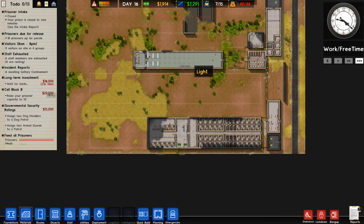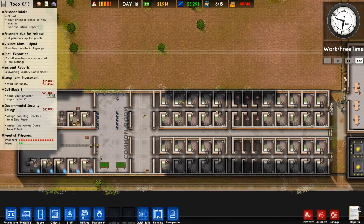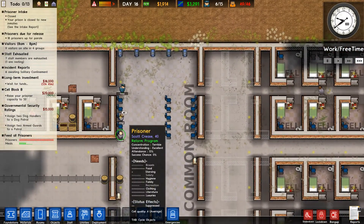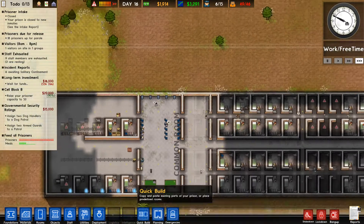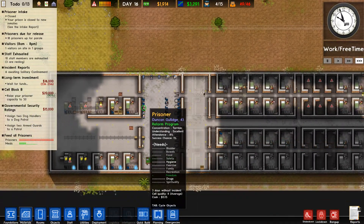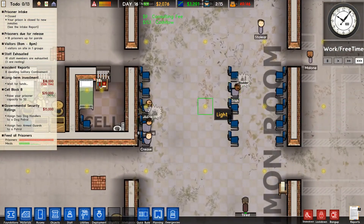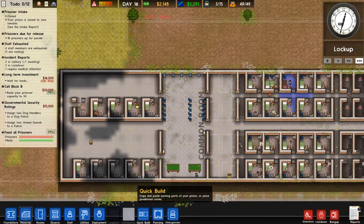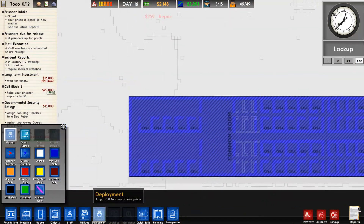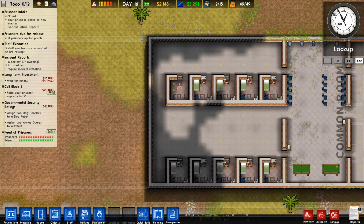Well good, our reform programs are starting today — that is very good. Look, here they are. Look at all this attendance they have! You've got a 1% success chance — good for you. Little riots are no issue over here. We are nearly done — we are waiting on one cell to get its bed and toilet in and then we will have finished this grant.